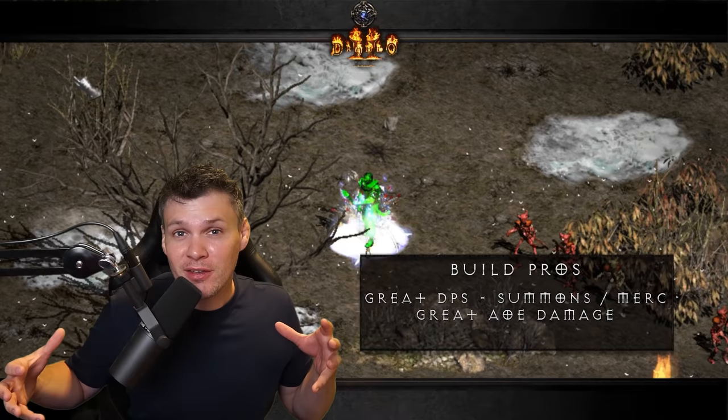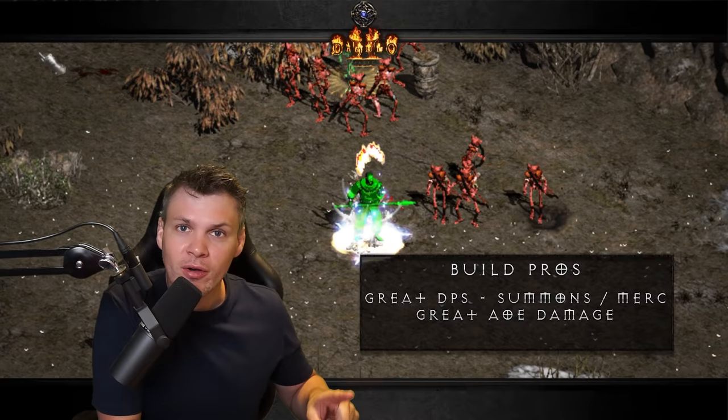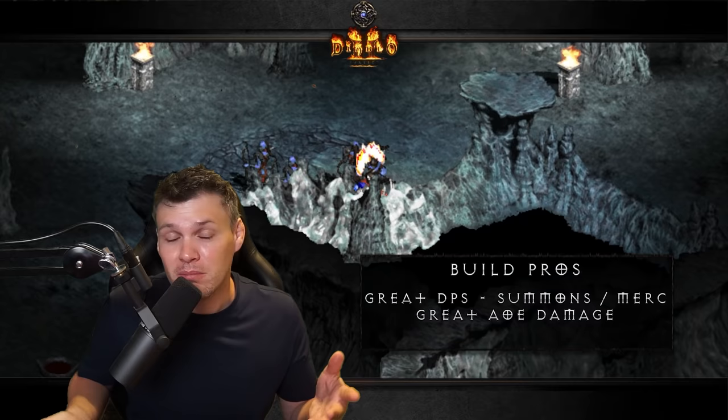The second major pro is that the build also has really good AoE, because you're supplementing the damage from all of your summons with Corpse Explosion. Pretty much every Necro always uses Corpse Explosion — whether you're a poison necro, bone necro, or summon necro — you will be supplementing your damage with this skill. It provides amazing AoE, so it's definitely another plus to the build.